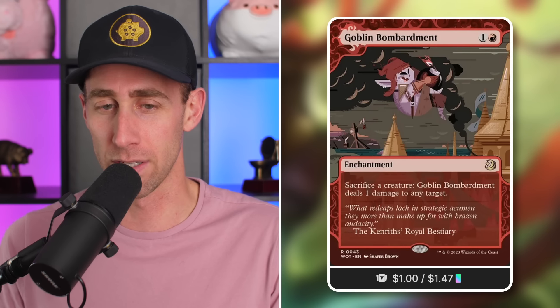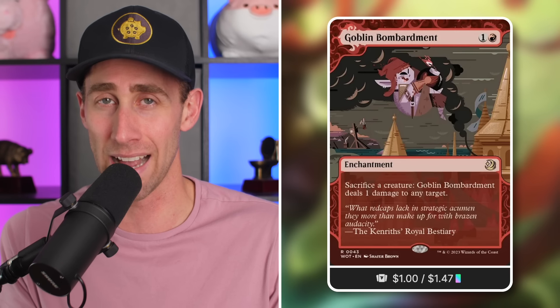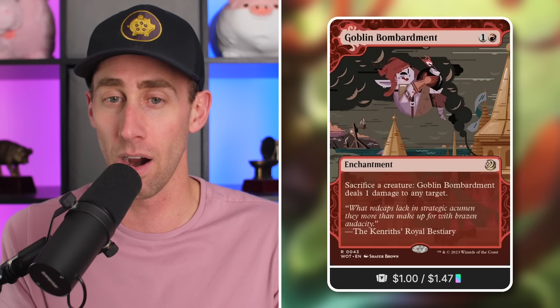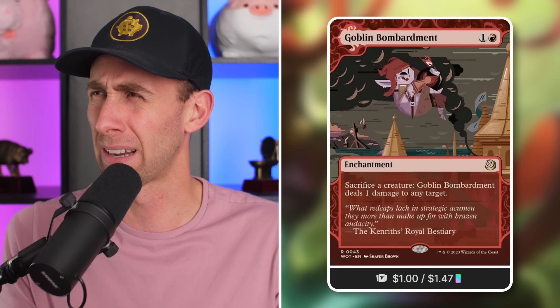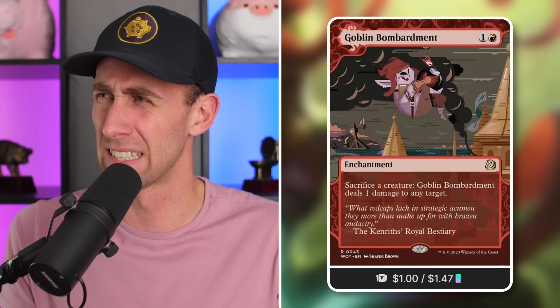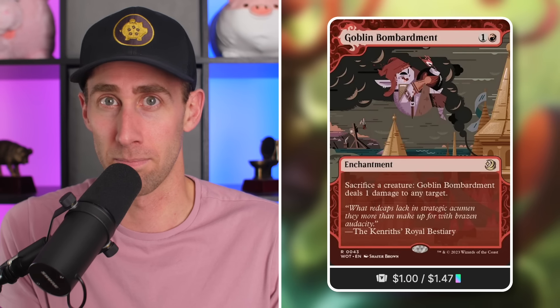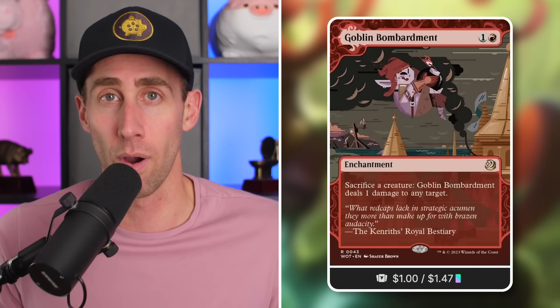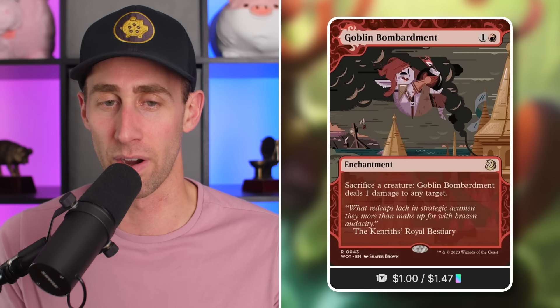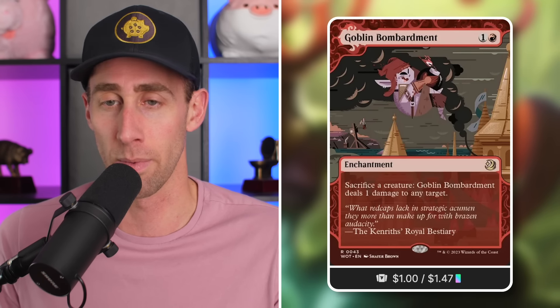Goblin Bombardment — enchantment for one and a red. Sacrifice a creature: deal one damage to any target. This is an amazing sacrifice outlet. A Risky/Rakdos-style sacrifice strategy is going to love this, or just any kind of pinging strategy. Think also about commanders like Hofri — go steal your opponent's creatures, sacrifice them as well. This is a combo card too. Free sacrifice outlets are always going to be in demand with certain kinds of decks in Commander.